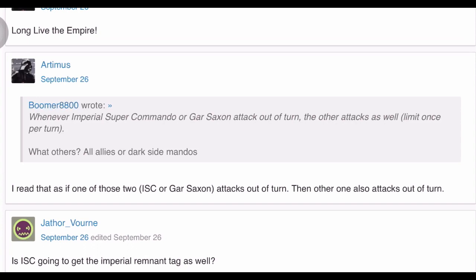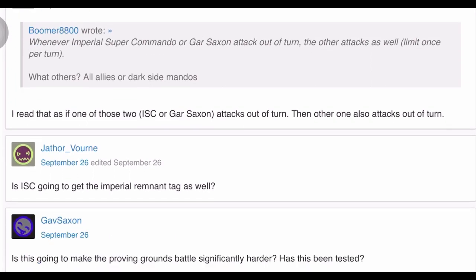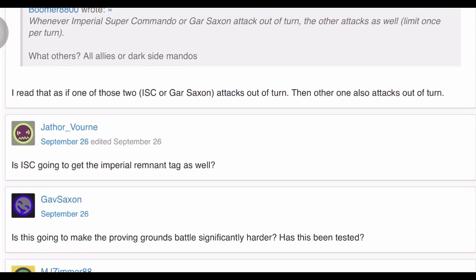I read that as: if one of those two — ISC or Gar Saxon — attacks out of turn, the other one also attacks out of turn. Yes, you read it the right way, people are just being dumb. Also, is ISC going to get the Imperial Remnant tag as well? I think so.